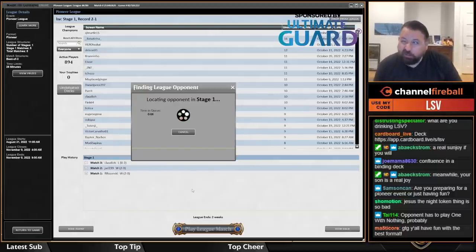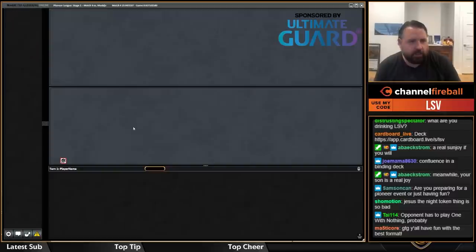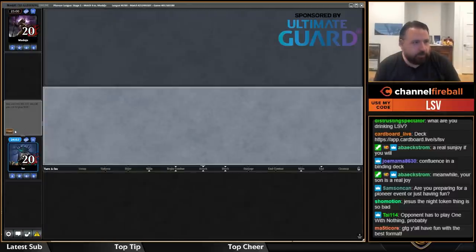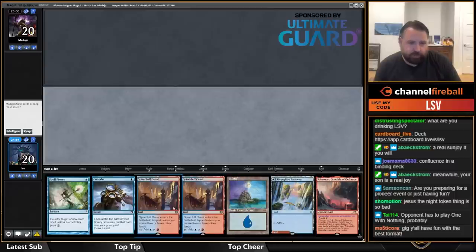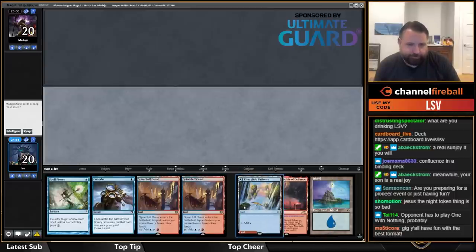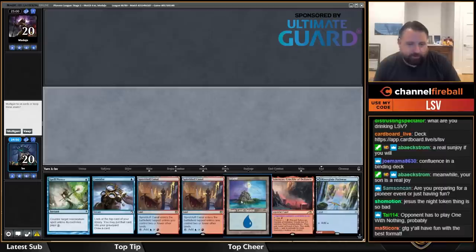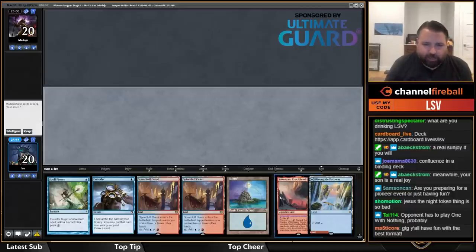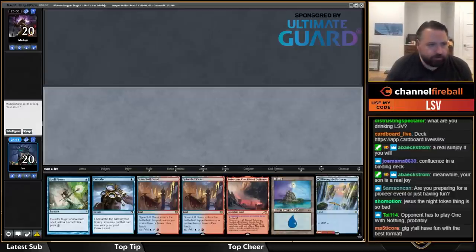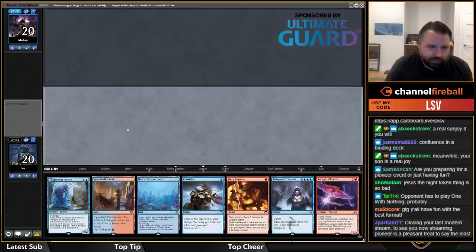That felt like I got robbed a little, but maybe not — maybe they have enough exile removal that it's good. If I find Pieces of the Puzzle I'm happy. I'd be moderately happy with Ledger Shredder, but overall this next hand is a mulligan. This is a lot better — keep, putting Temporal Trespass back.